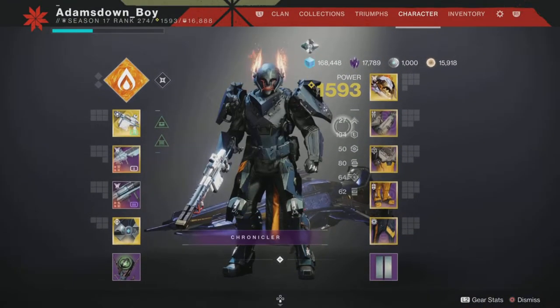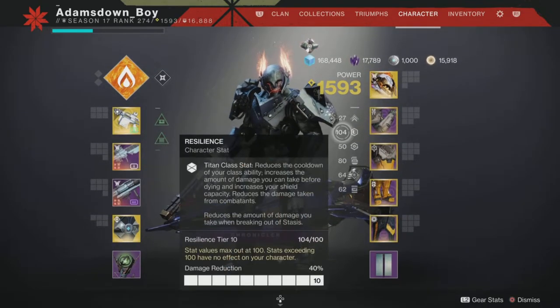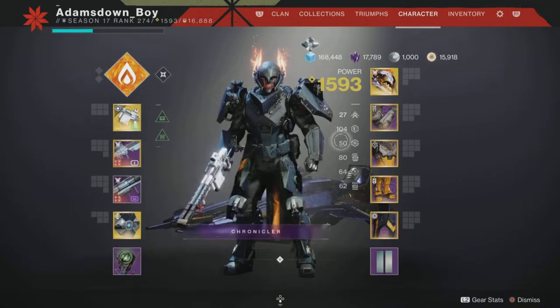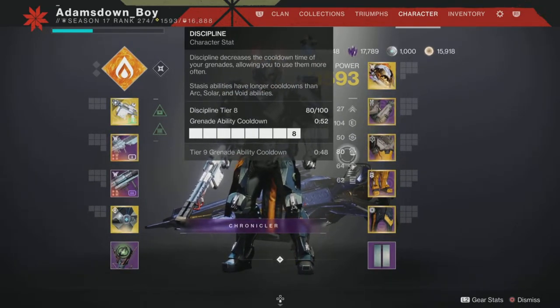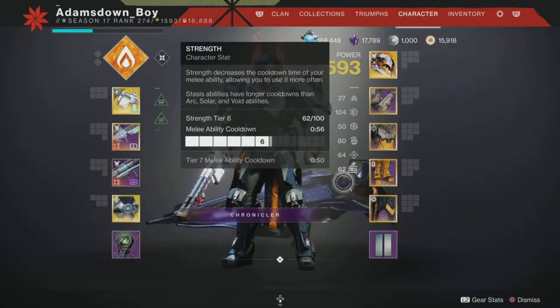You'll notice from my stats that I've specced heavily into Resilience — I want to get to 100 Resilience. I suggest you do the same and then split the rest between the other stats. I've got a fairly high Discipline here, but again it's your choice as to which one you find more useful.